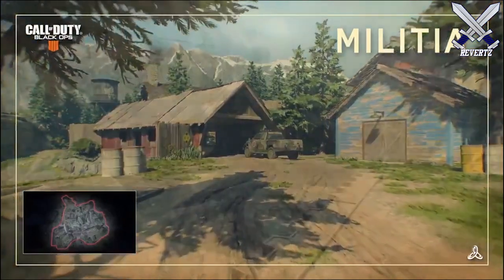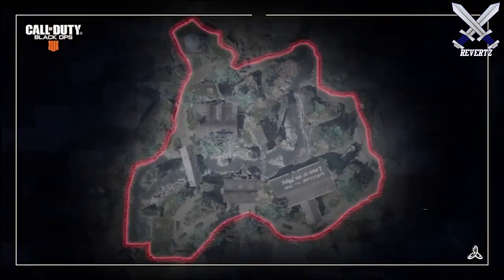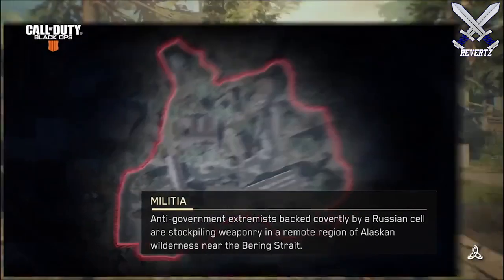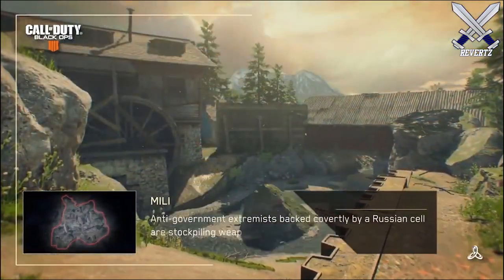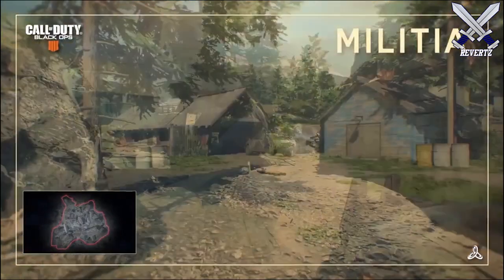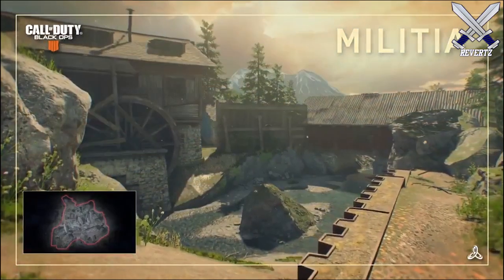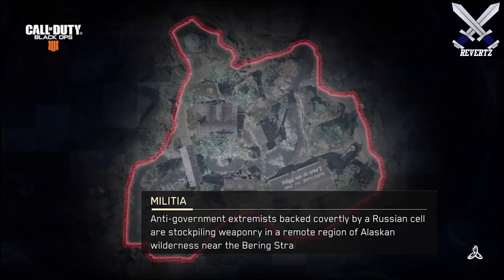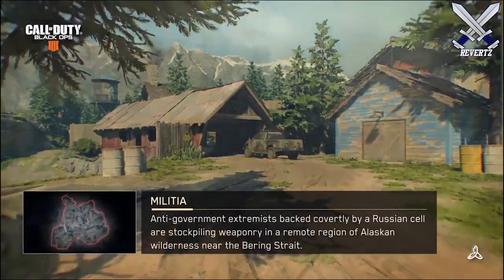The final new map is Militia, which for some reason instantly gives me Black Ops 1 vibes — I guess because of the color — but I love everything about this map. It's set in a remote region of the Alaskan wilderness and it looks so different compared to the generic theme of most CoD maps. Militia seems to have a flow, kind of a circle feel. Any CoD player can point out the layout seems a little bit off, and Militia is one of those maps I am most excited for out of the 15.